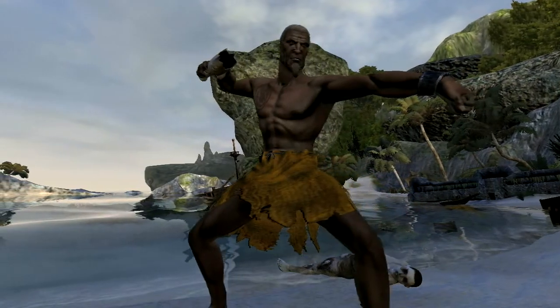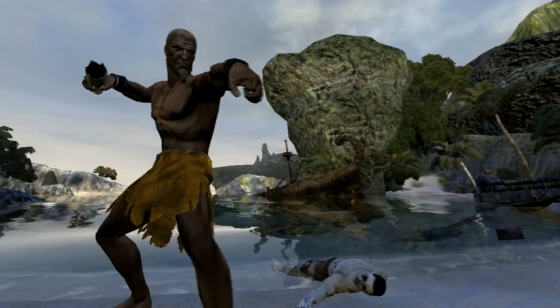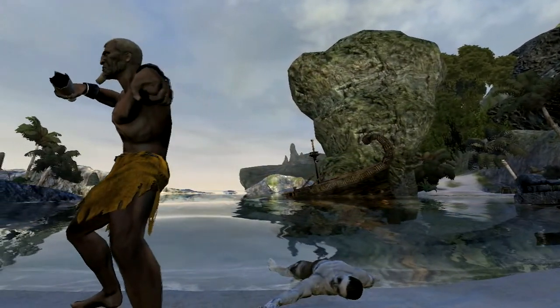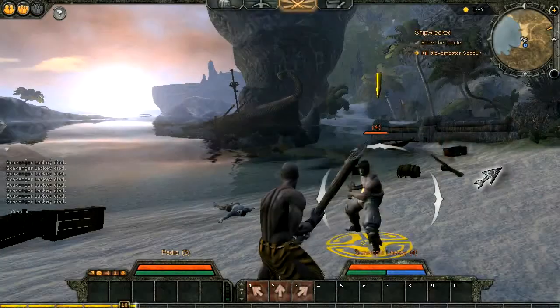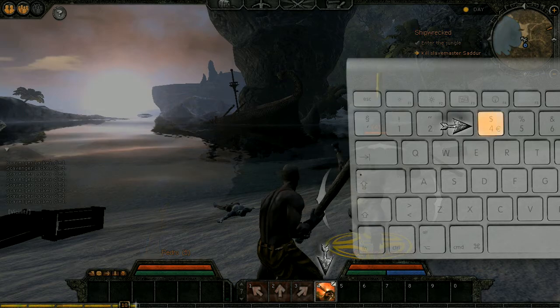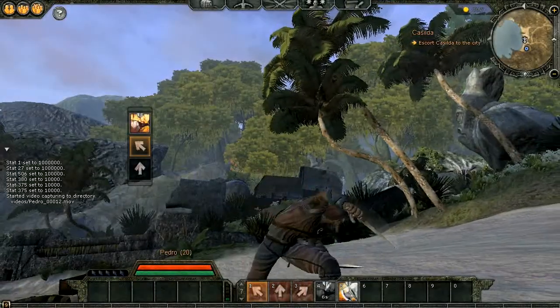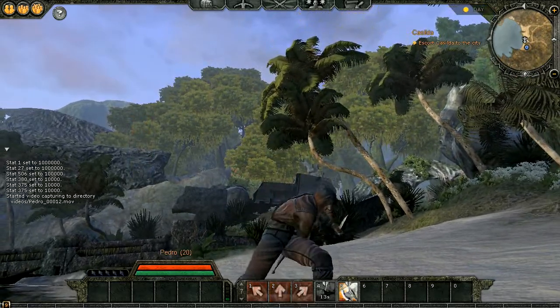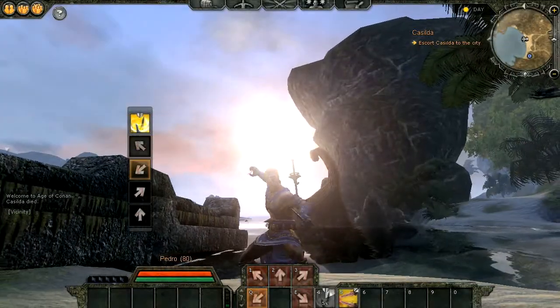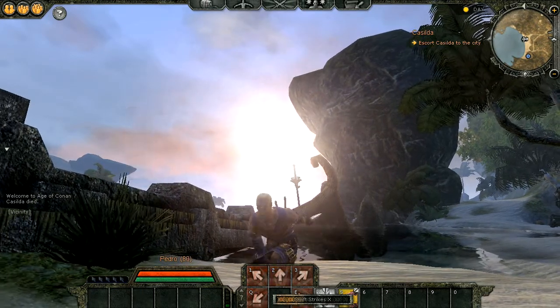Finally, we have the combo system. After completing your first quest, you will receive your first combo, which uses the broken ore you are carrying. To use it, simply click the button or press the hot key for that combo, then follow the directions that light up. Low level combos may only require pressing one or two directions, while higher level combos may require three or more button presses to execute.